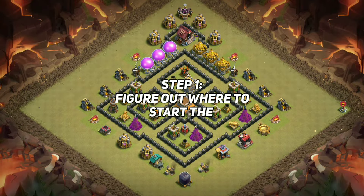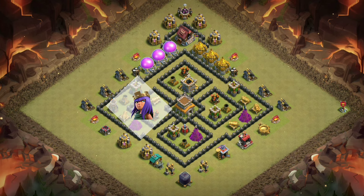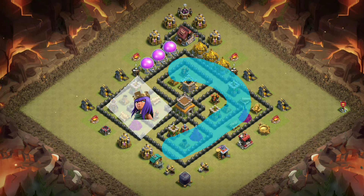The first step is figuring out where to start the attack from. Since the purpose of Queen Charge is killing enemy CC troops and getting rid of the bomb tower, this would be the best side to initiate the attack. Archer Queen will wipe out this part of the base and make a path. Hog Riders will rotate in this path and clear the rest of the base with the help of healing spells.